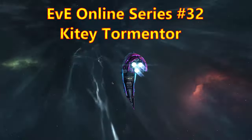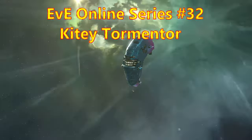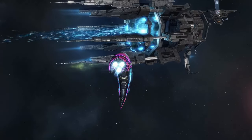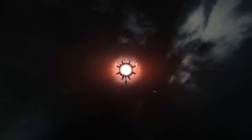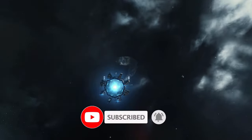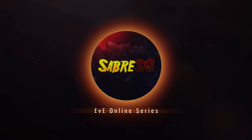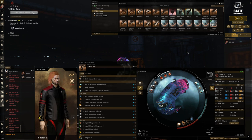G'day, Sabre SG here, into EVE Online series number 32, and I'm flying the kiting Tormentor. Seems like a lot of people are going with the dual web no-point Tormentor, so I thought I'd change things up. I forgot to mention in the fitting part of the video — I need a 2% CPU implant. If you're enjoying the content, please like, comment, and subscribe.